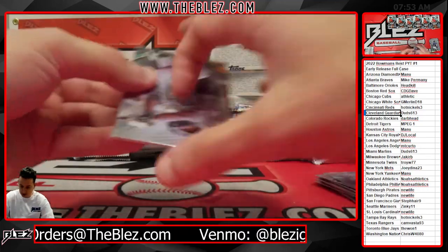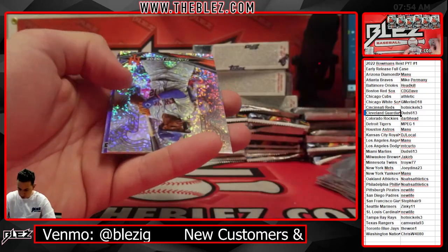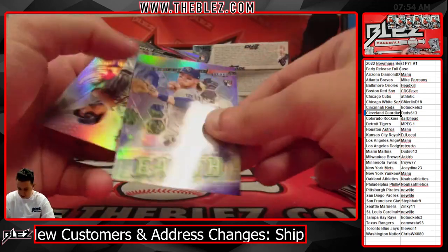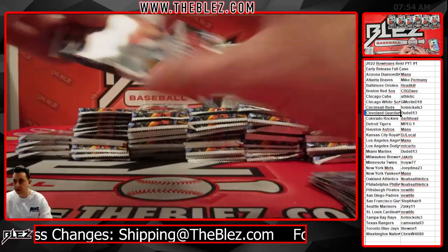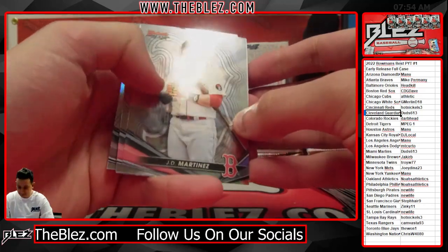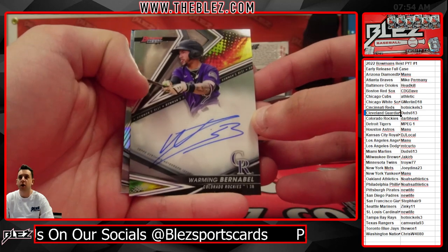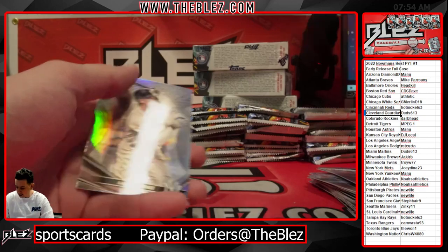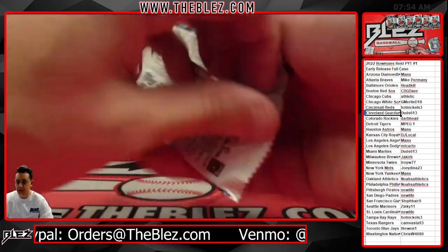Top Catcher on the Rye. This stuff is great. Lindor Speckle — that's the 299 for the Mets. There's a Witt. Remember, unlike in Finest where you get 2 Autos, you get 4 Autos in Best per box. Cabrera for the Reds, that's the 199. Judge Refractor. These cards are so nice.